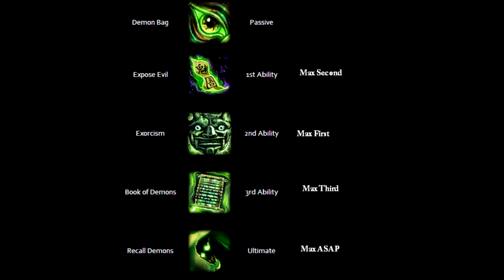Let's start off by talking about Zhong Kui's passive. His passive is called Demon Bag. The demons that Zhong Kui captures from Exorcism are stored in a demon bag, giving him additional protections for each demon captured.